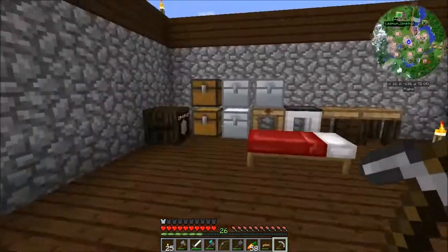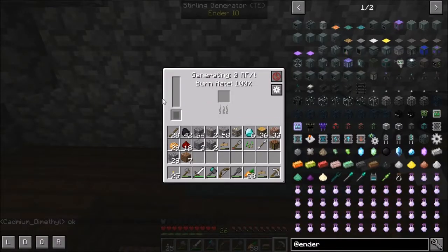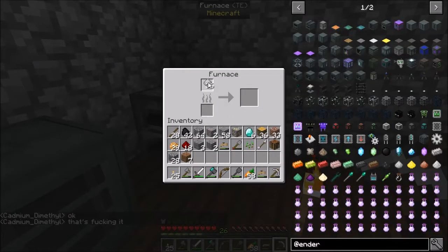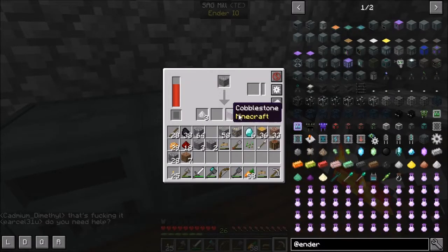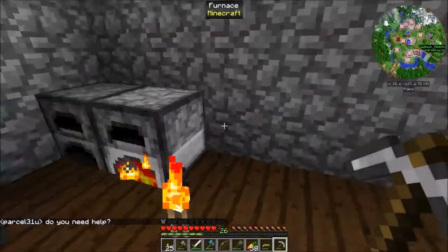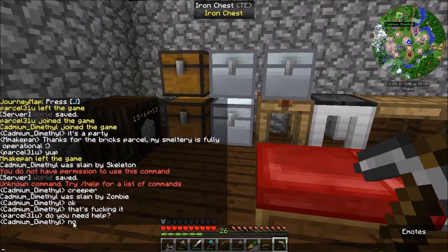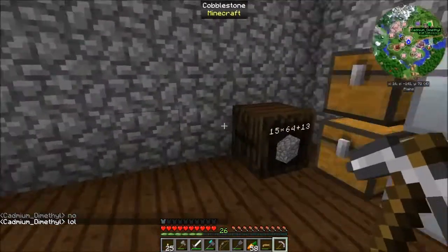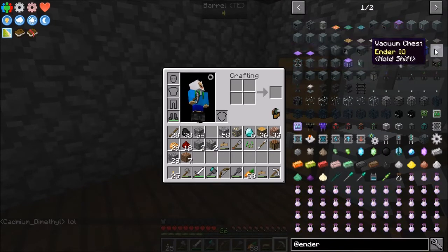So we're here in the back of the base. It hasn't really changed much. I did build a sterling generator just for some basic RF production, so we can smelt down some ores and get some doubled ores for iron, which is pretty important. We're going to need lots of iron and some other various things, because we're going to start moving into some really good items that Parcel's been telling me about.